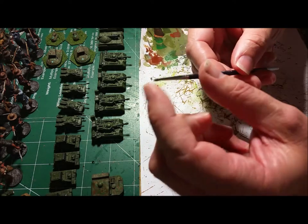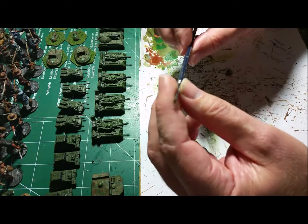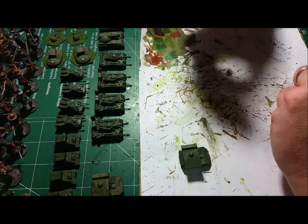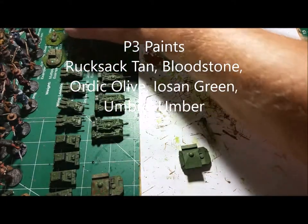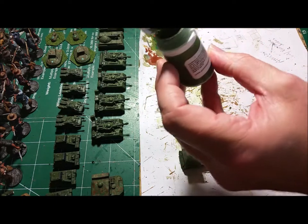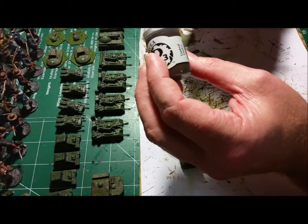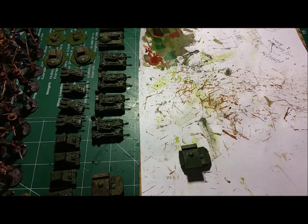We have some P3 paints here. I got a kind of ratty brush that no longer holds its point very well — it's only like five years old, but it's going to get used. This used to be a Kulinski brush, but it's on its last leg. I have some rucksack tan, some bloodstone, what is this one — Wordic Olive — and then we have some ocean green and some umbral umber. So we have some browns and some green colors.